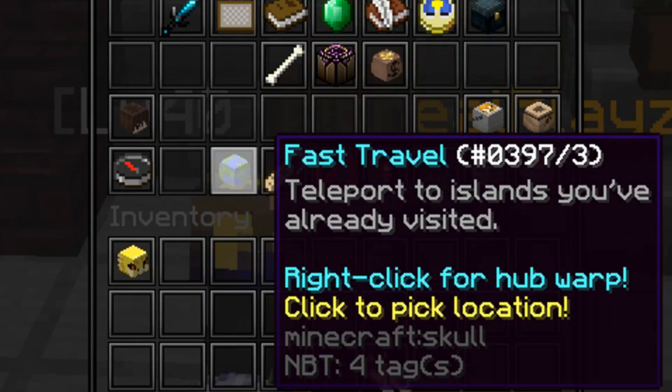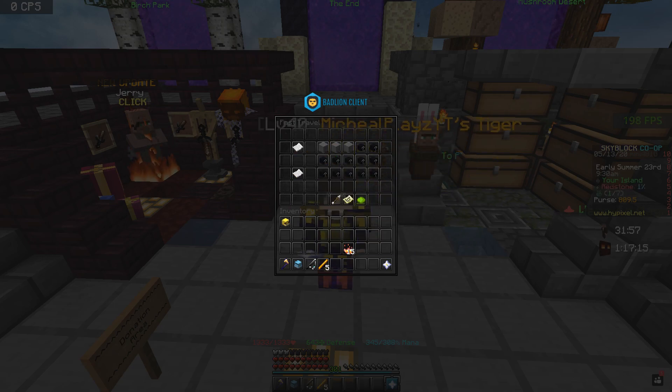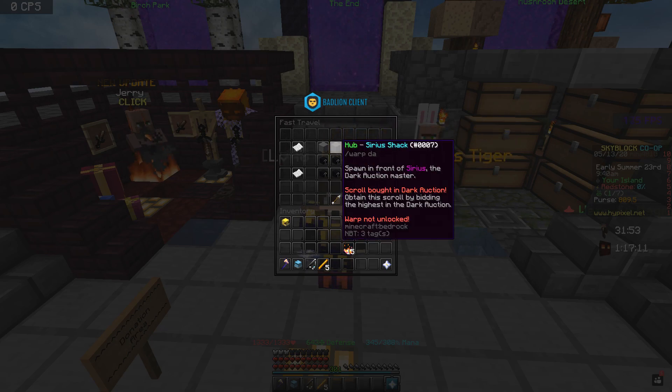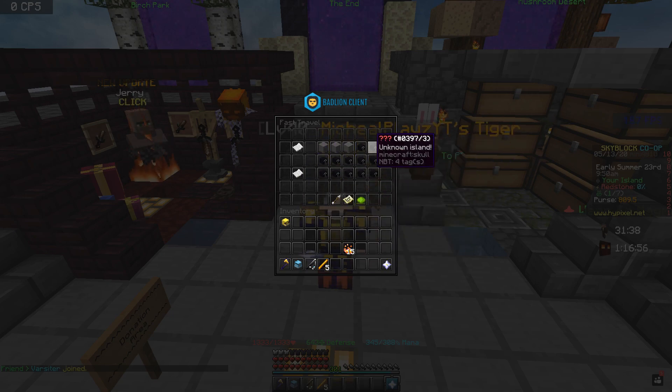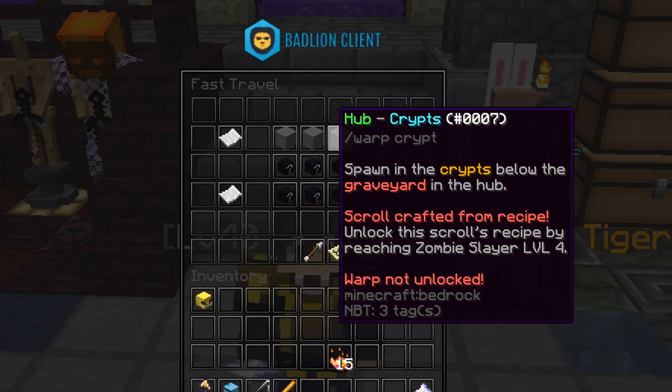If you guys don't know, this button here used to be the button that you can travel from hop to island and from island to hop only. But now you can pick the location if you click on it. So basically Hypixel has officially replaced the portals with this scroll. All of these you have to obtain by crafting them yourself. I'm not sure why these are unknown — they're supposed to show how you can obtain them.